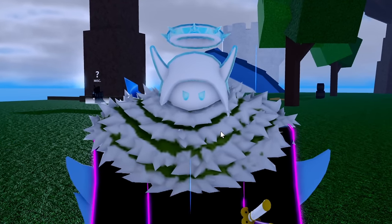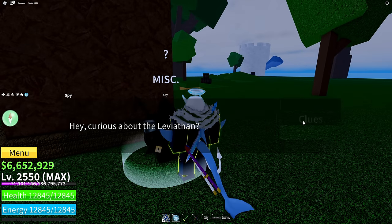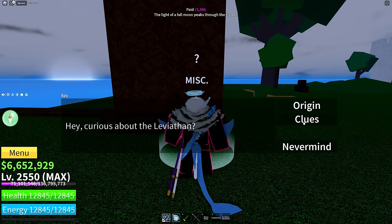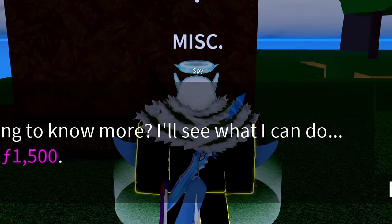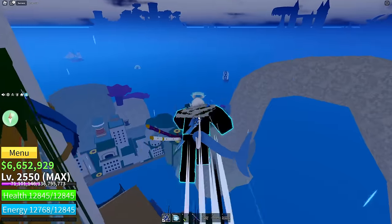We missed one critical part of this whole thing. We actually had to go back to the island and talk to Spy up here. We have to ask him for clues and he gives us a bunch of random nonsense, but we have to bribe him with fragments. We pay him about 1500 fragments and he tells us more nonsense - we're waiting for a special message. We keep bribing him and he will say something about the leviathan. He says the leviathan is out there - go find it before it causes more destruction. That's our cue to go back to the danger zone.